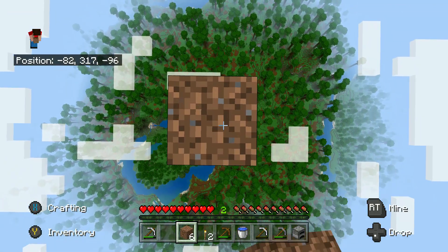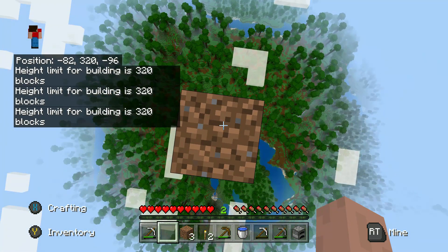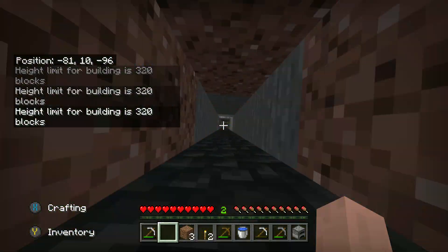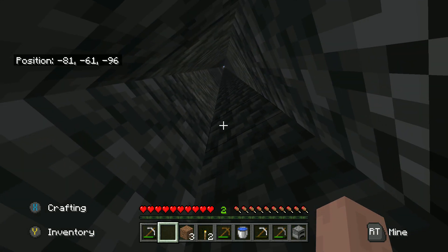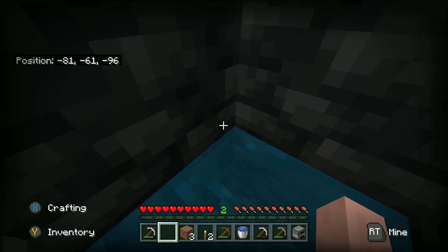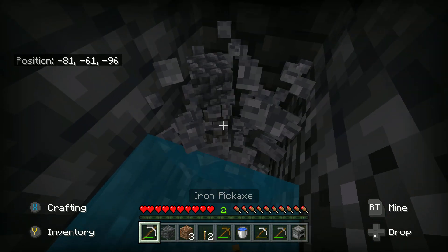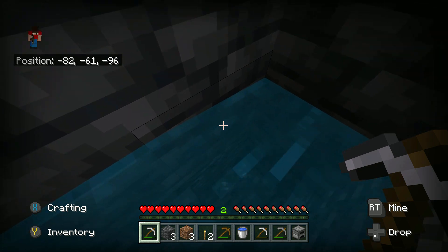I've built up to the building height limit and now I'm just going to drop — the achievement should pop. As you can see, I lived because I had the water there that I placed earlier. At first I thought the achievement didn't pop because maybe you had to be at a certain level like negative 62, but it actually just turns out the achievement took a little while to pop — you'll see it pop here.